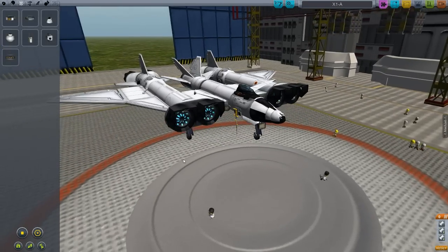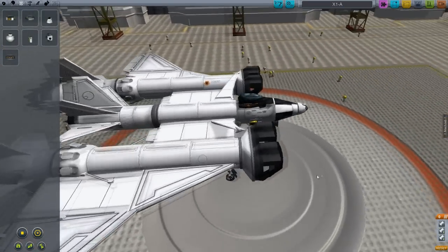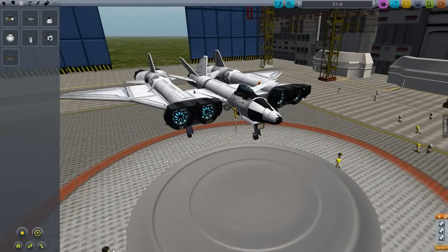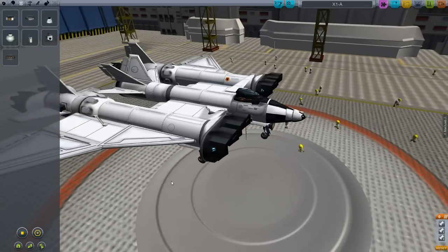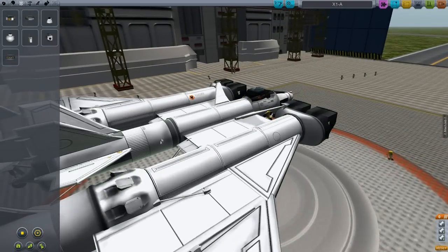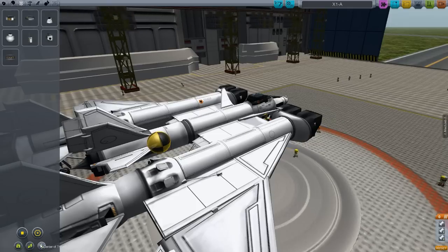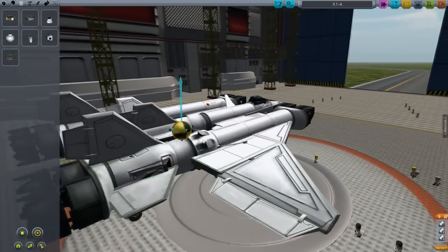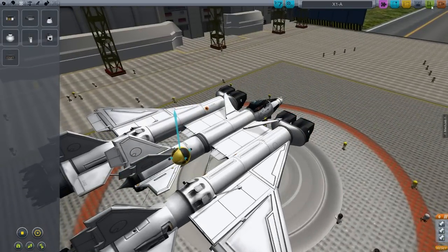Hey everybody, welcome back to Kerbal Space Program. We're not going to be going to space today, but this is the redesigned version of my first successful aircraft. It's the X1A. I doubled the number of intakes to hopefully get some more air going. I also put an aerospike engine on this with some rocket fuel so that it can hopefully go into space at some point. That also balanced things up a lot nicer, which is pretty sweet.